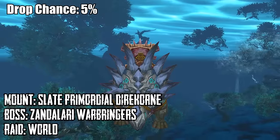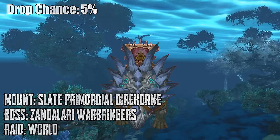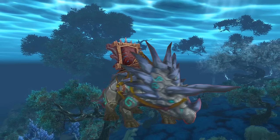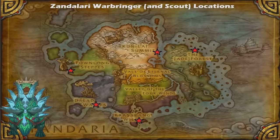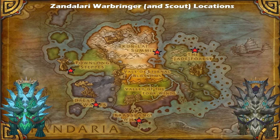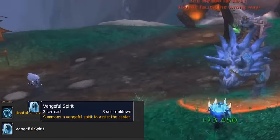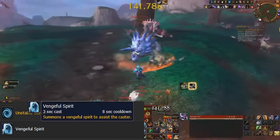Number 8 is the Slate Primordial Direhorn, which drops off of the Zandalari Warbringers that patrol the Dreadwastes, Krasarang Wilds, Kun-Lai Summit, the Jade Forest, and also Townlong Steppes. This mount has a 5% chance of dropping from these NPCs, and they also have a chance of dropping the Jade Primordial Direhorn or Amber Direhorn as well. These NPCs back in early Mists of Pandaria were pretty challenging to solo and would usually take 2-3 people to kill, but it should be no trouble for you at level 100.